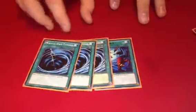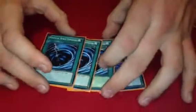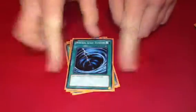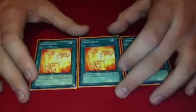Heavy Storm with three Mystical Space Typhoons — this is mostly for when I'm going against Gravekeeper's, just because Necrovalley is way too broken of a card and I very much dislike Gravekeeper's, because everyone who runs them just locks me down. The heart of the deck — Rekindling. Broken card, should have been banned years ago, probably was, came back unbanned. It was limited, now back at three. It's amazing, it is broken, and it is why it is played in this deck.